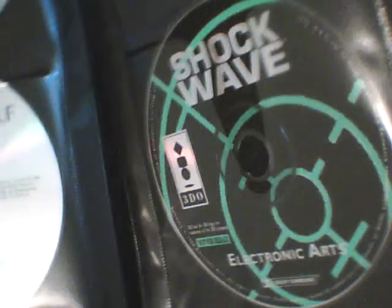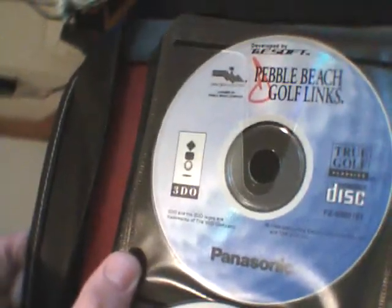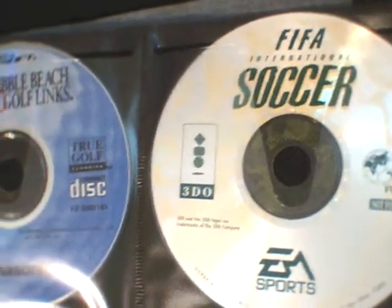PGA Tour 96, Fatty Bears — I don't know what it is — Shock Wave, which I've heard is a pretty good game, I've never seen it so I'll have to try it out. Street Fighter 2, which the guy said didn't really work. Pebble Beach Golf Links. FIFA Soccer. Pebble Beach Golf Links again — wait, are those two copies of the same game? Looks like it. One's blue and one's purple; I don't know what the difference is.